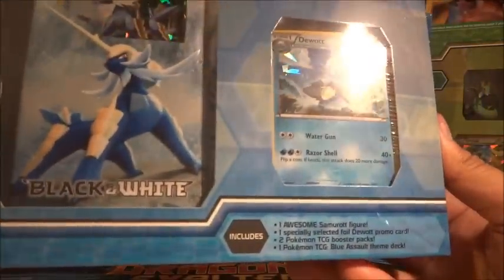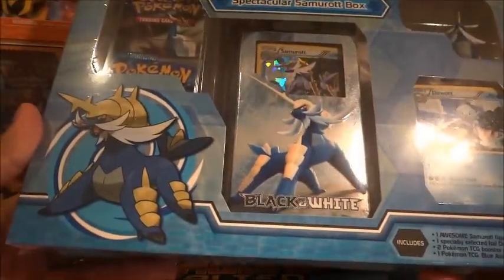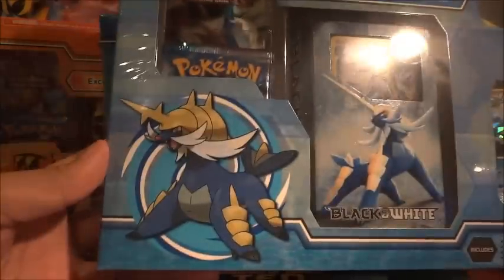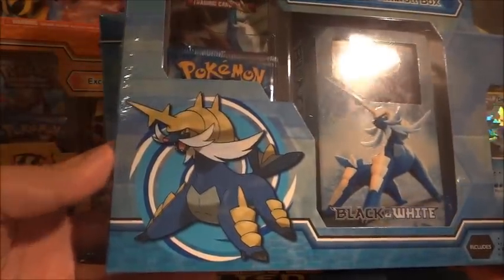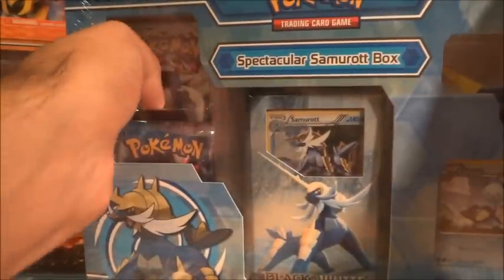Each of these boxes comes with a figurine, a holographic from the Black and White series, and a Shard Hollow form. Also included is a theme deck of the Base Set Black and White, and two packs: Call of Legends and Emerging Powers. So we're going to open that up now.